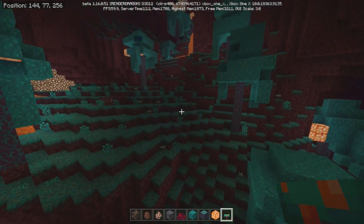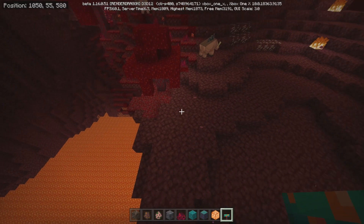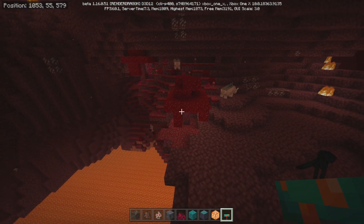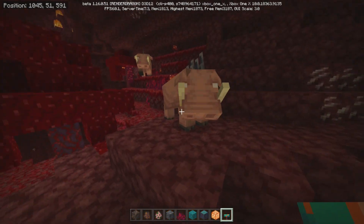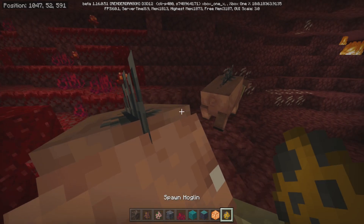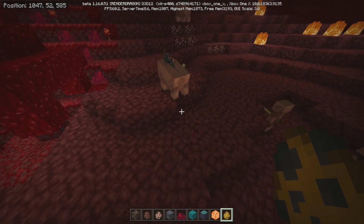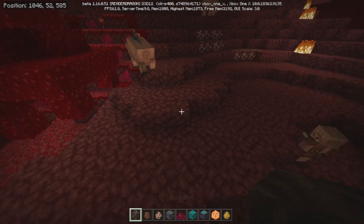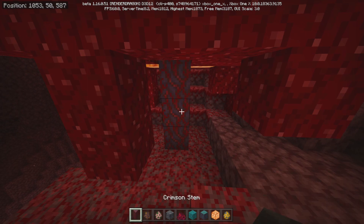So we got a warped fungus. So apparently what we were in before was called the warped forest. And now I'm assuming this is the crimson forest because it looks red, obviously, like crimson. And what are these magnificent creatures? Are they like warthogs? What are they? Hoglands. So they're hoglands — that's cool. Did they give us meat? We'll play around with that afterwards. And then I guess we got more kind of mushroom looking trees here.